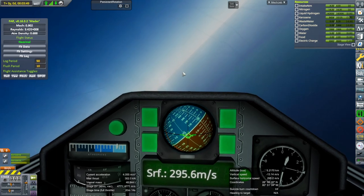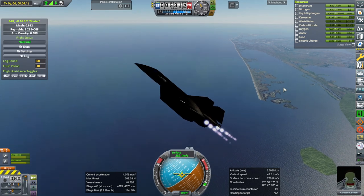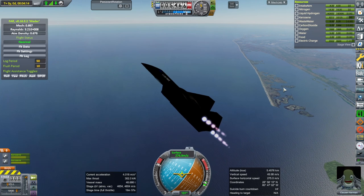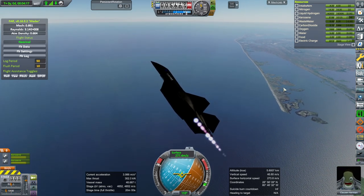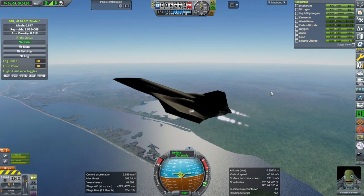The interior is not done the way that it's supposed to be done, so it's just a normal Mark 1 cockpit in here. I might need to put that fuel cell thing on, because we don't have a lot of electric charge right now - about an hour's worth.